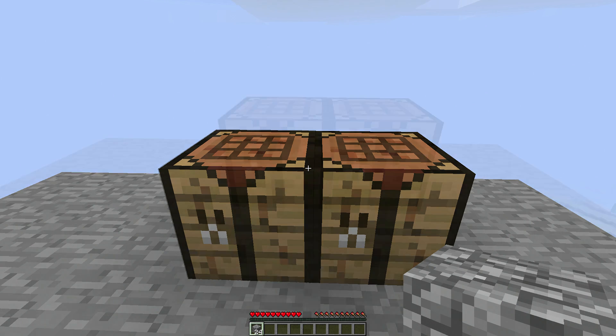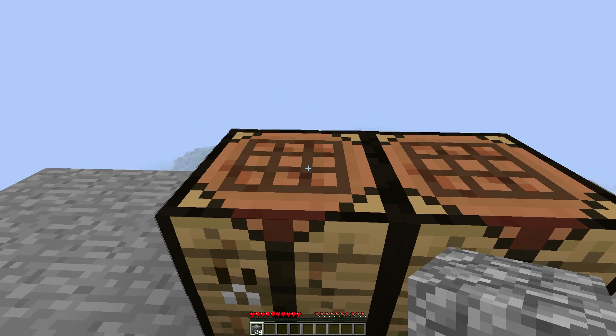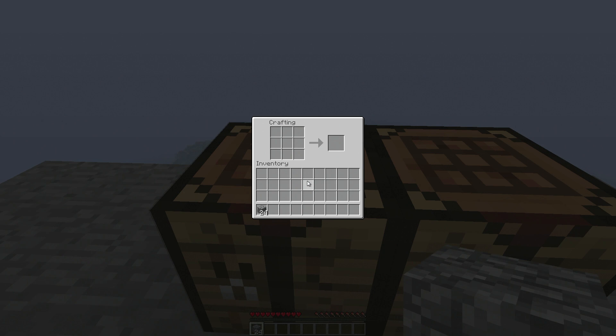All we need to do is just come to the crafting table, right-click, take a few stones and place them all around: 1, 2, 3, 4, 5, 6, 7, 8 — and we got a furnace.